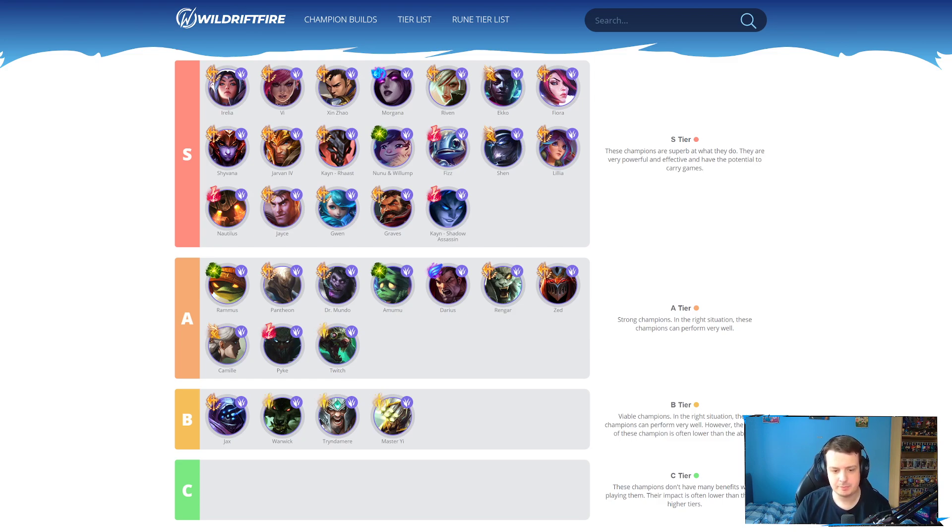Pyke received quite a few buffs this patch. Pyke jungle is a bit of a niche pick — kind of like Twitch as well. There are a few niche picks like Pyke, Twitch, Zed, and Darius that are not really traditional junglers, but you can make them work. Pyke with the damage buffs on his first ability and the execution threshold going up on his ultimate makes Pyke pretty good. His armor and MR now increases more every single level, so he'll be a little bit tankier and also do more damage, which is always very nice.